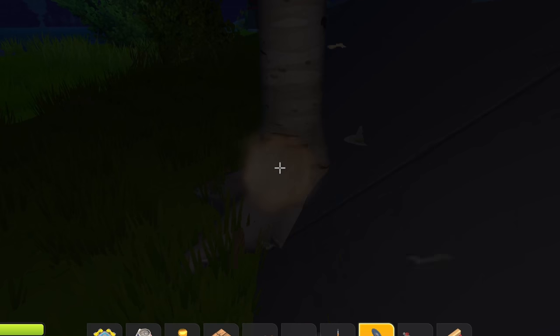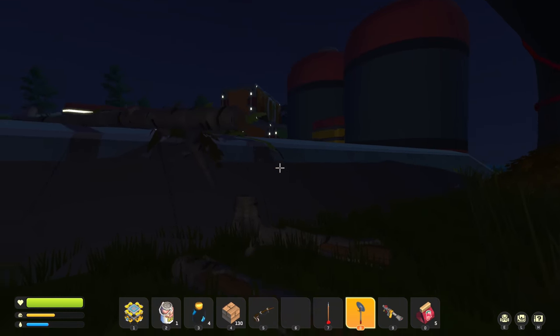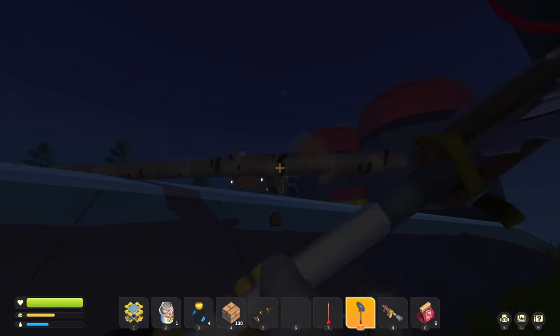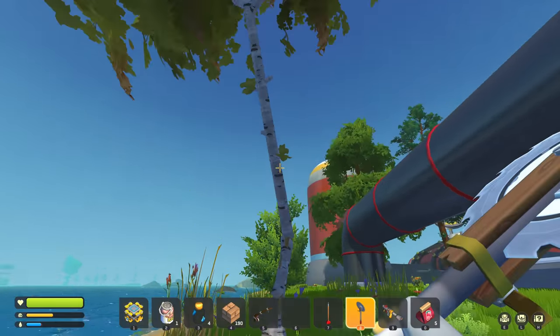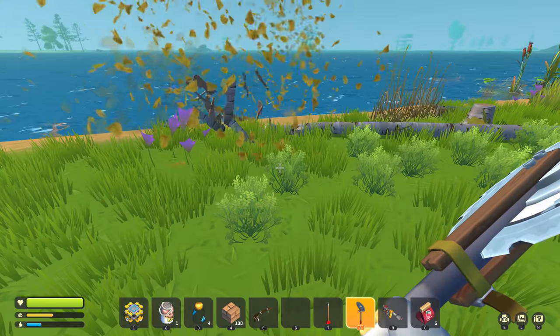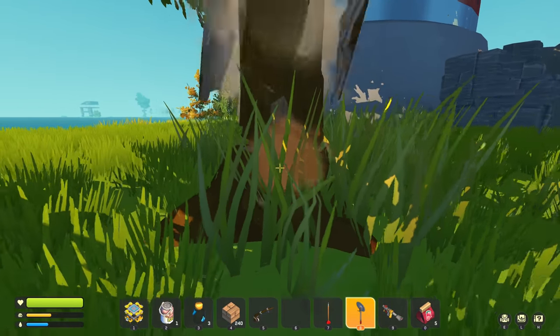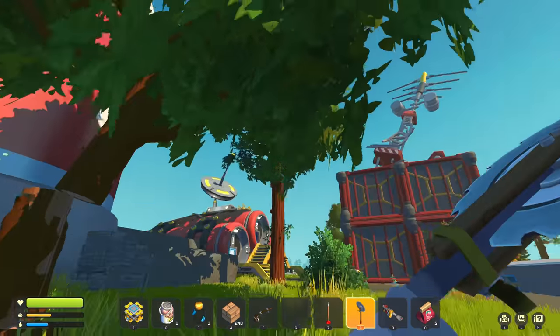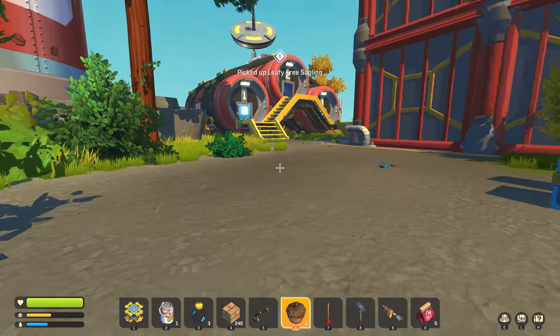I'm kinda hoping I'm gonna get a little bit of saplings from a tree, because they are actually supposed to drop saplings. But either I've been really unlucky or my code is a little bit janky. To get a sapling, I just need to cut one section of the tree and wait for the tree to fall over. I don't get any saplings. I think I'm now just gonna cut every tree on this island until I get some sapling. Oh, I think it actually worked — that's good. We've got our first sapling.